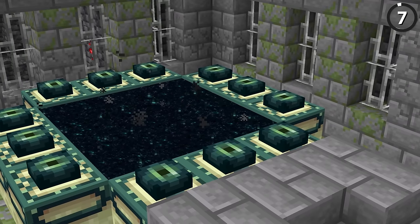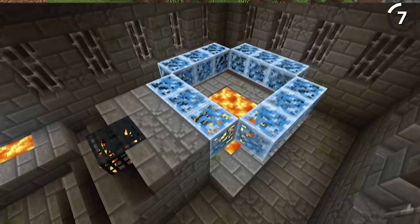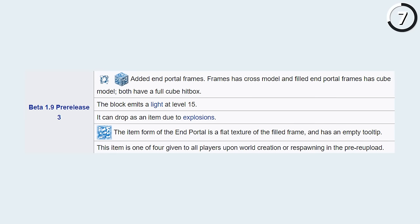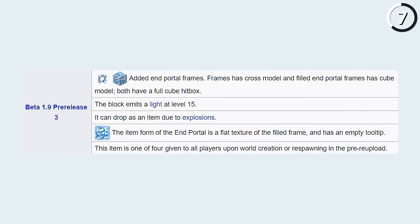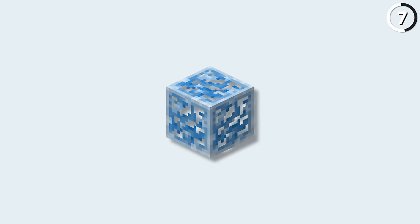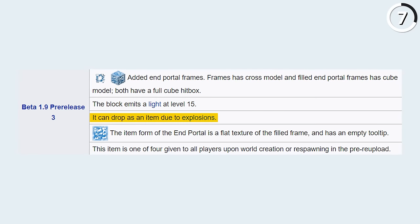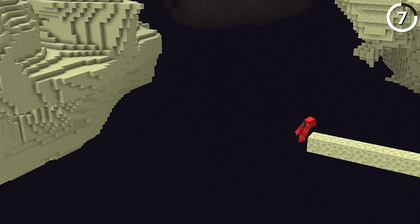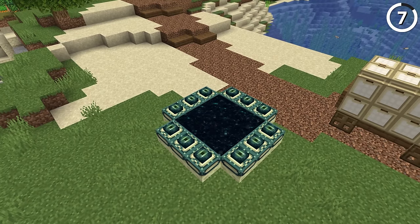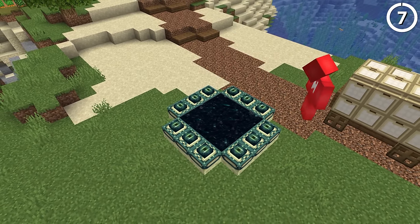Minecraft's end portal is iconic, but it wasn't always that way. If it looked like this, it would have been iconic for all the wrong reasons. Back in the third pre-release for Beta 1.9, end portal frames looked like this blue and white mess — more like glass than anything. Oh, and they'd also drop as an item if you blew them up. I guess this would have fit better when the end dimension was going to be the sky dimension, but the current design is undoubtedly a better redesign.